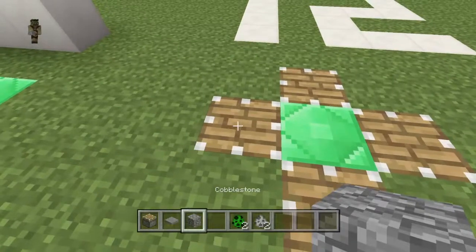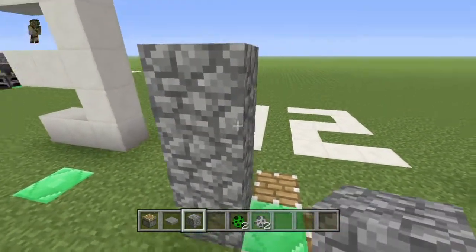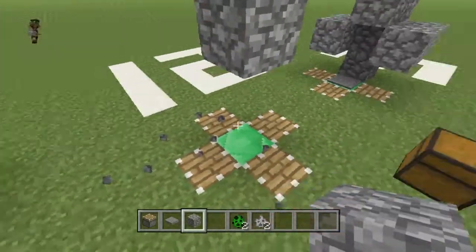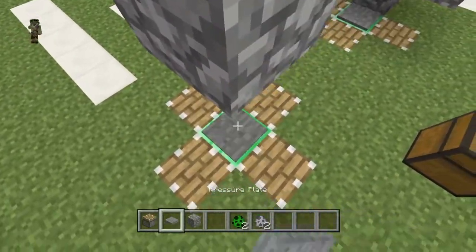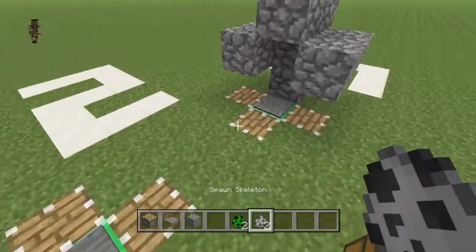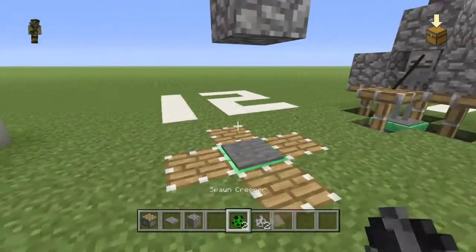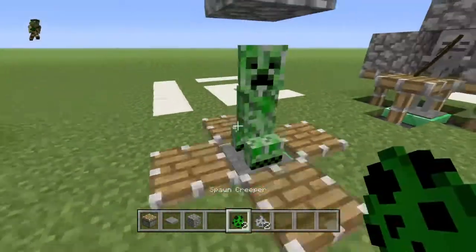Do the same thing over there — put the blocks here so the creeper will be trapped. Put your pressure plate down and that's it, it's done. I'm going to spawn in the skeleton — see, he's trapped — and then spawn in our creeper.